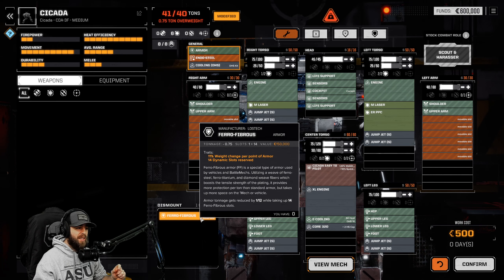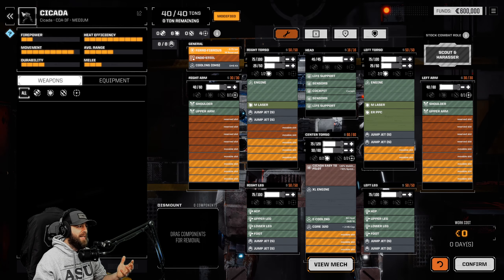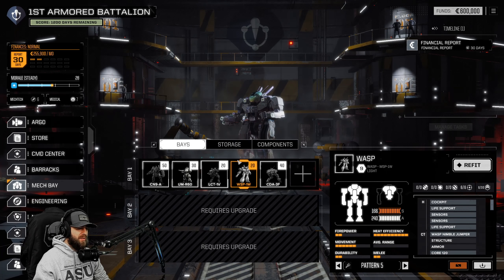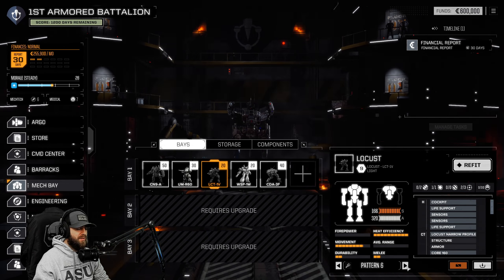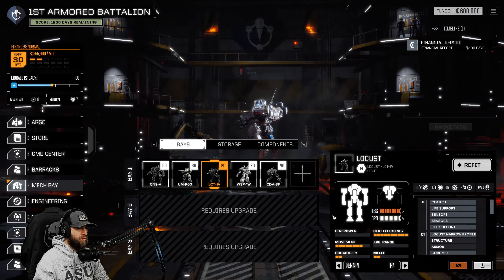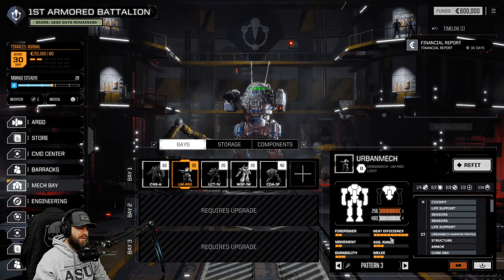There's a lot going on here. Just know that Endosteel is not hot-swappable, unlike Ferro-Fibrous - Ferro I can remove at any given time. You'll find different types of Ferro, but Endosteel is hard-fixed to certain variants. This makes finding them very very rare and very very good, and you may go hunting to find a specific one - like for instance if you like the Marauder, you will hunt a specific Marauder to find the Endosteel version. This Cicada is actually pretty good for us.